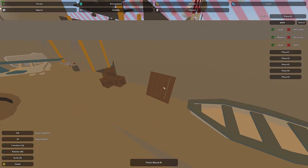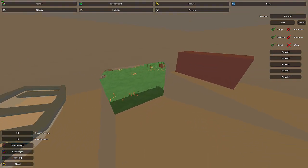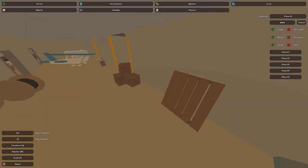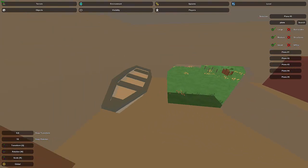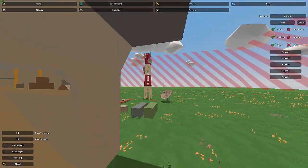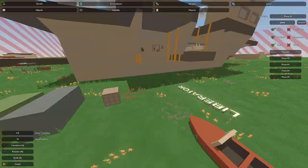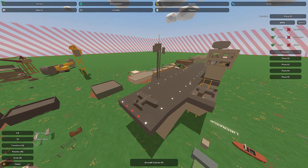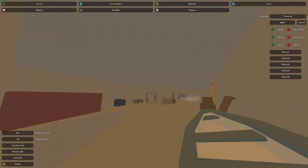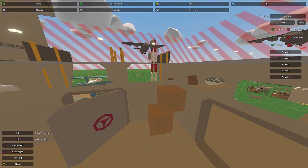We have pallet wood that definitely fits, and boat number one — which I'd definitely include since it only makes sense to have an escape boat in an aircraft carrier in case it sinks. Try to have at least one boat in there. There's also an alternative: boat number four, a motorboat. Whether you use a rowboat or motorboat really depends on the style of your map and how technologically advanced your carrier is.